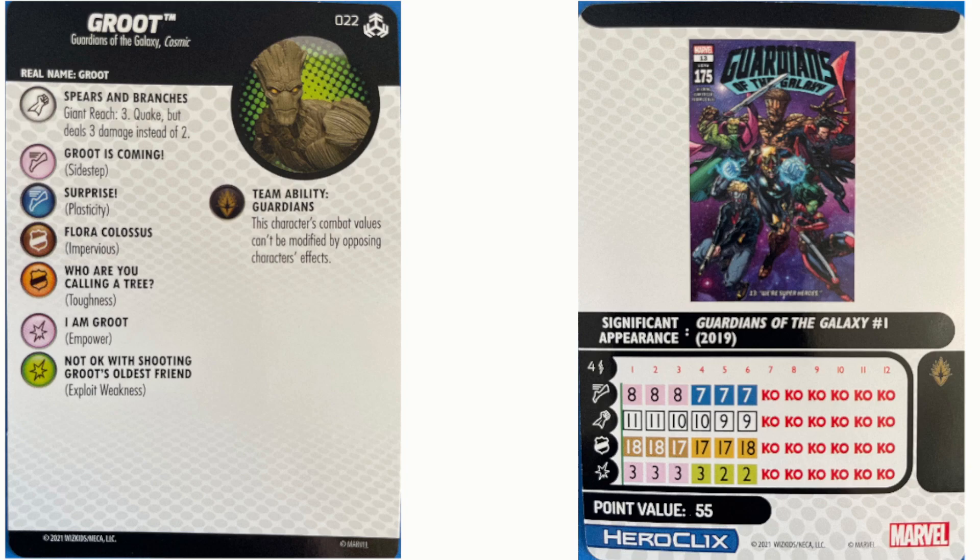What I really like is the back half of his dial, where he's got this special power of Giant Reach 3 with Quake dealing 3 damage instead of 2, and Exploit Weakness — that is amazing. So you're exploiting Quake for 3. Unfortunately though, Toughness, but it's a trade-off. It does take a bit to get him there, but with Impervious you could roll out of some damage — or you could choose not to, since Impervious is not something you have to do. You can reduce by 2 and just take the rest of the damage if you wanted.